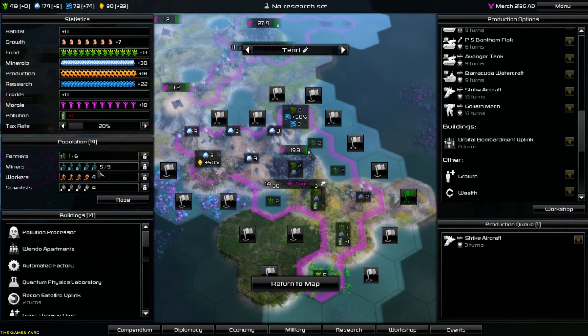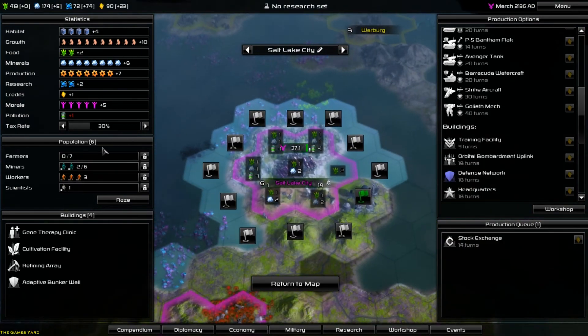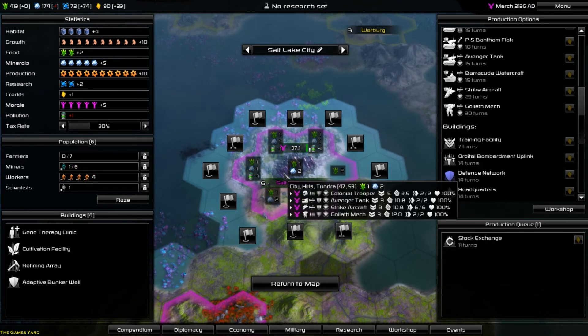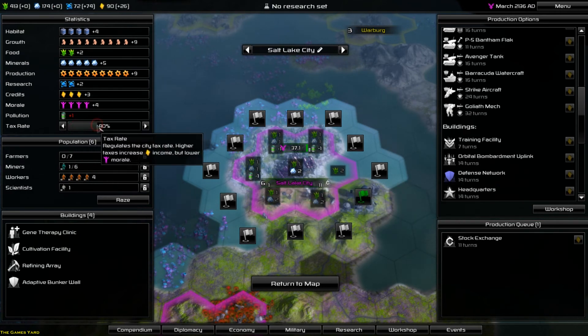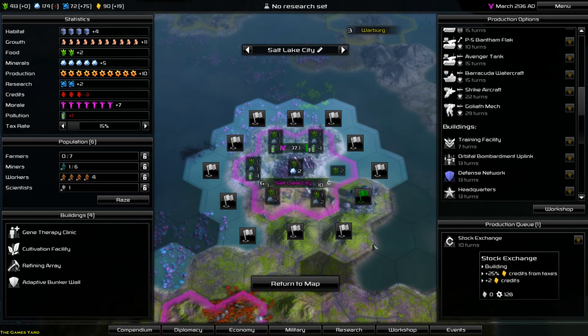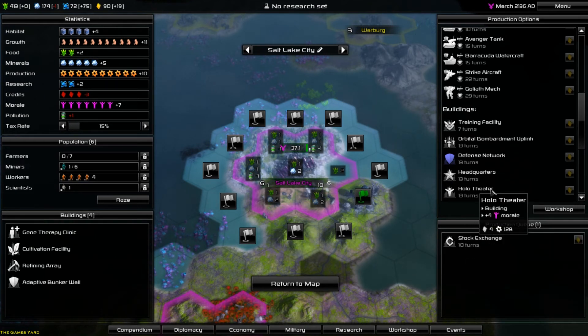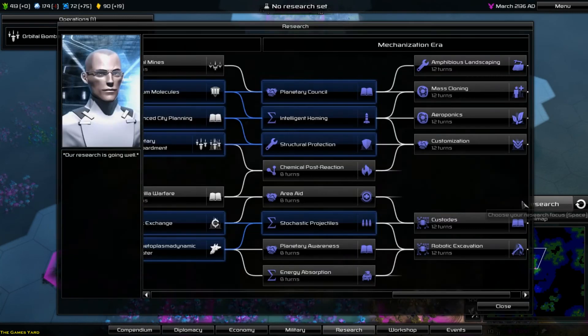He's gonna have the stock exchange in 10 turns - we need the stock exchange. Then I might go with the defense network. Let's choose our research. I know the time's up, but I just want to pick a research field here. We're gonna need this, but at the moment the first thing I want to do is upgrade all my units. We've done the intelligent honing - we've upgraded all these missile weapons so the new troops that come out will have the static and the missile. Also need chemical - check here, we've upgraded everybody. We've put the new weapons in our new Colonial Trooper, the Hydra Missile, and the Hydra Missile Tank.